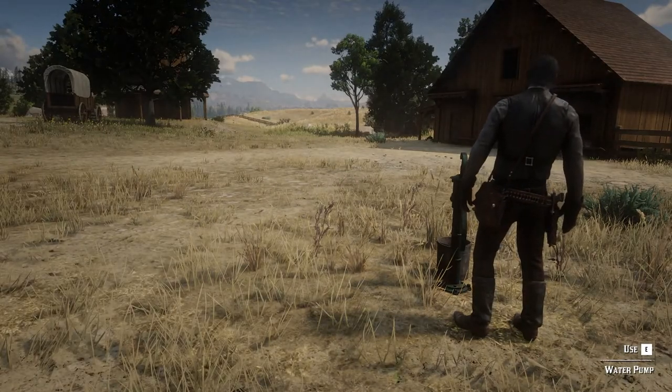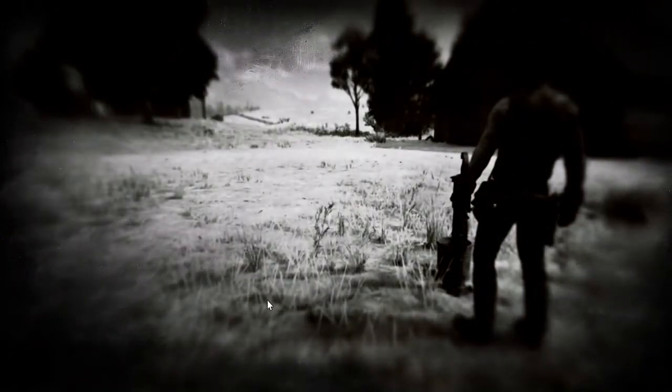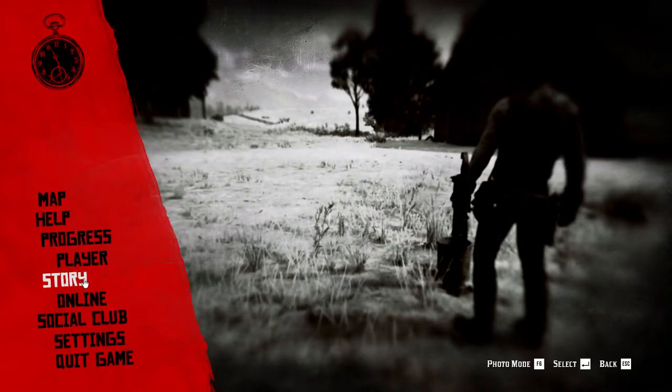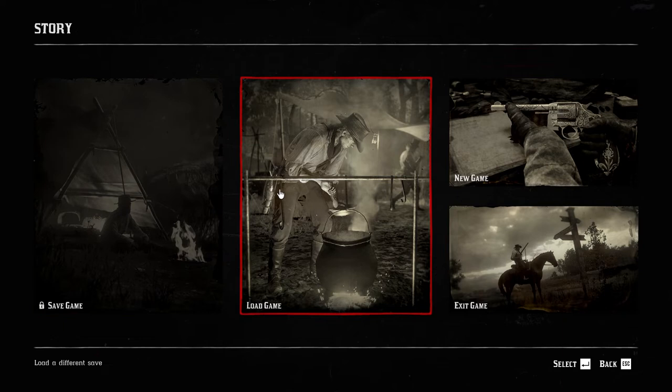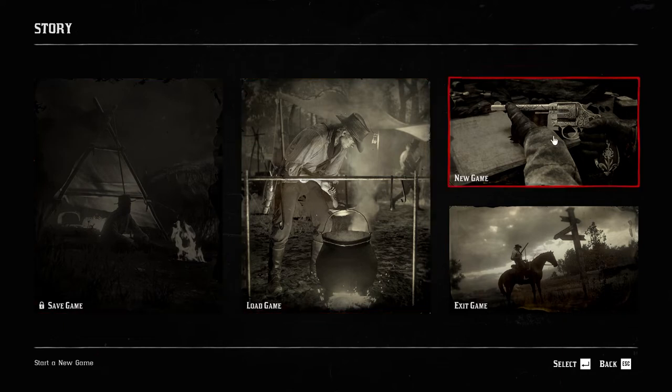So I would pause the game and then click the Story button. There I can save my existing game, I can load a saved game, and I can start a new game. So I will click Start a New Game.